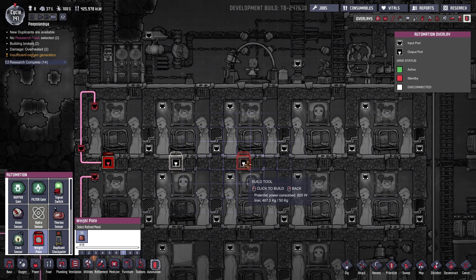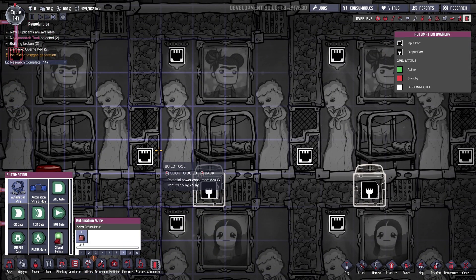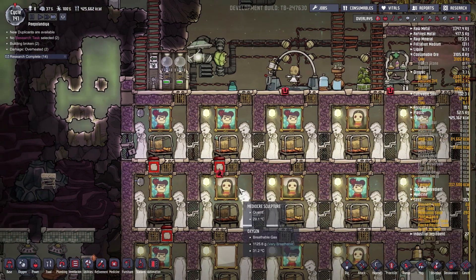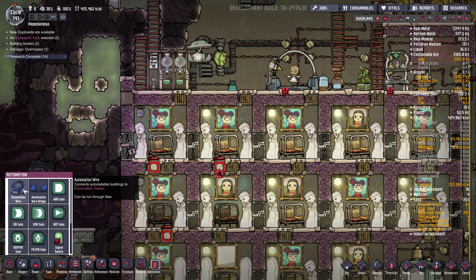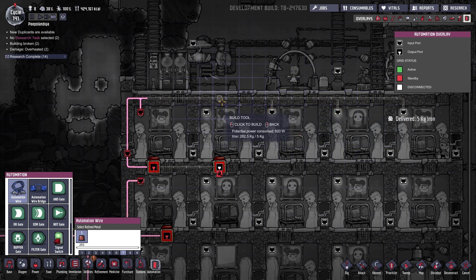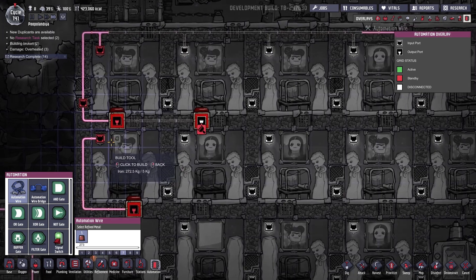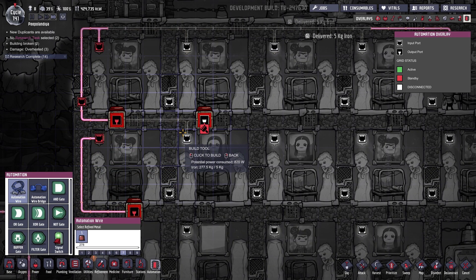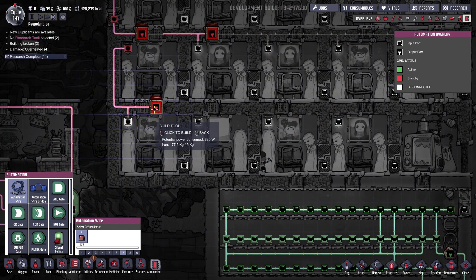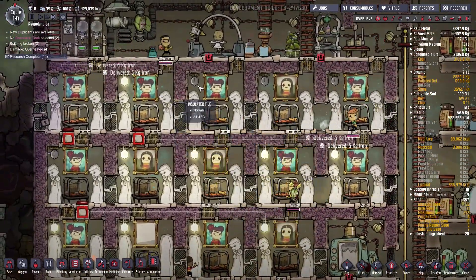Which means if I go to automation weight plate — probably I'm not gonna have enough but I'll just build as much as I can. Then automation wire on priority 7. Actually I can just cancel this — I have a plan. Automation wire on priority 7, go like so, extend all the way up. I can get this bit done like so — so whenever somebody is in, this will actually be on. Beautiful!